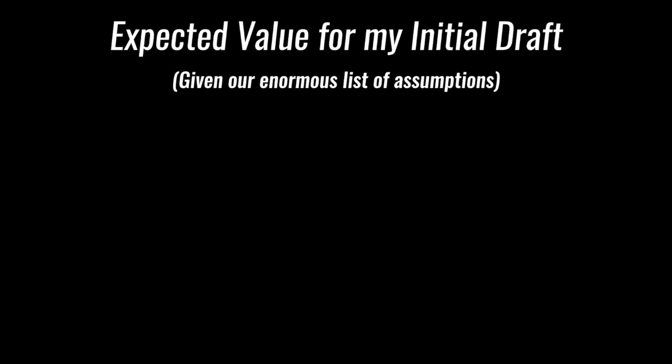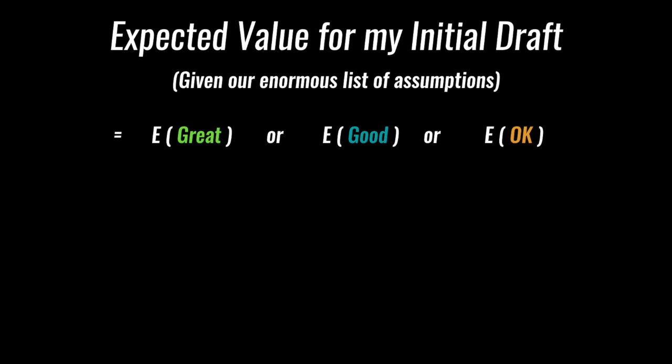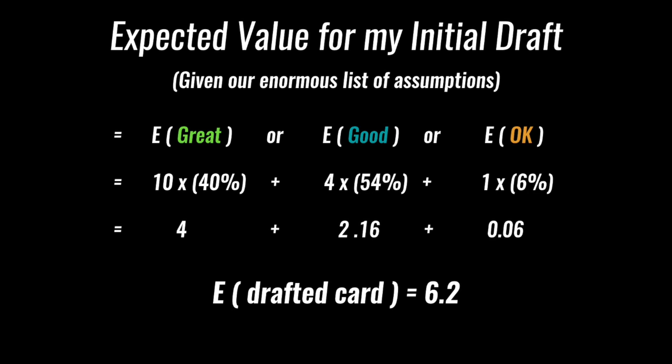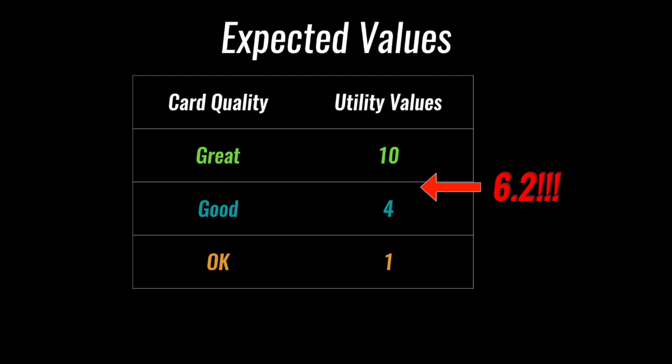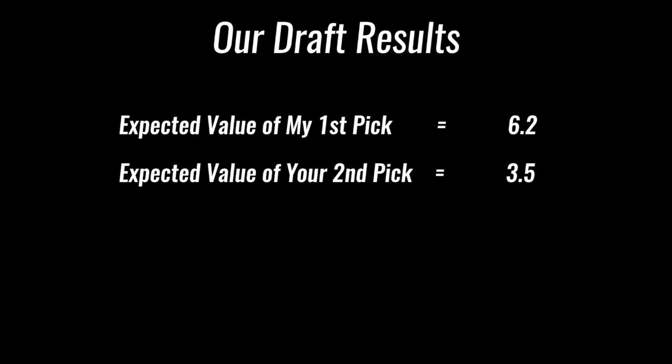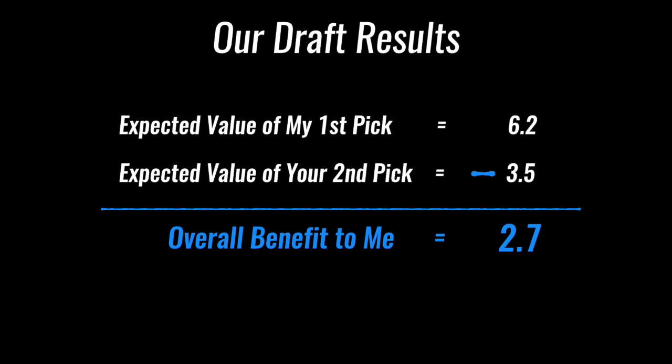Given those odds, I can calculate an expected value for my first draft pick. We multiply the probability of an outcome by the utility of that outcome — the odds of drafting a great, good, or okay card, all added together. In a fresh pack, I should get a utility of 6.2 with my initial draft. First pick is absolutely worth it. If I pass the pack on to you, things are different for your second pick. I could have taken the best card, but 54% of the time I had to take a good card, so the great one is still there. Overall, for your second pick the expected value decreases to 3.5, giving me a difference of 2.7. But are there strategies that increase my utility even more?